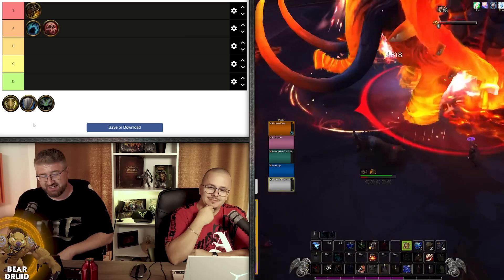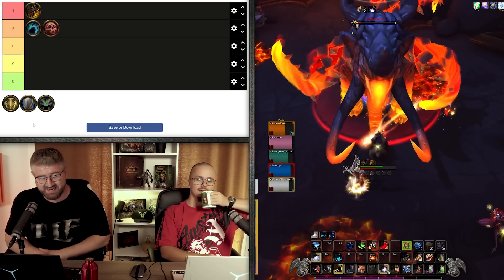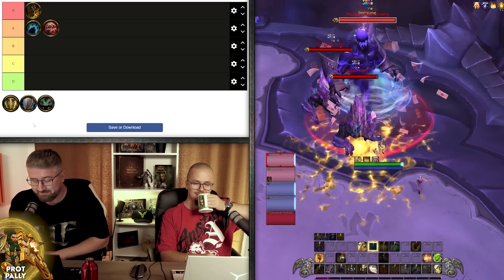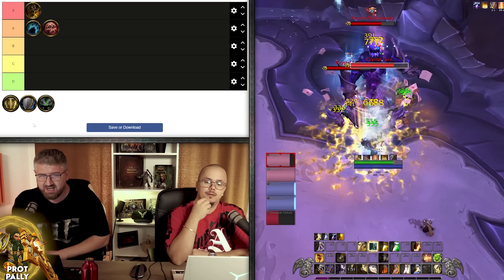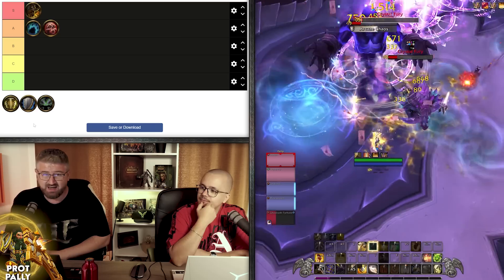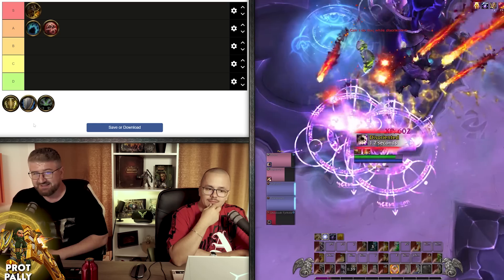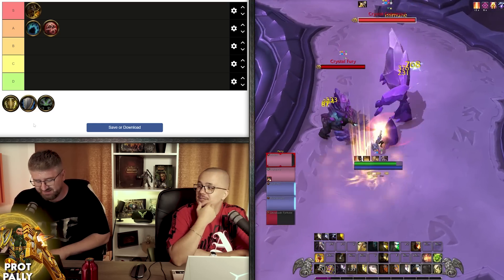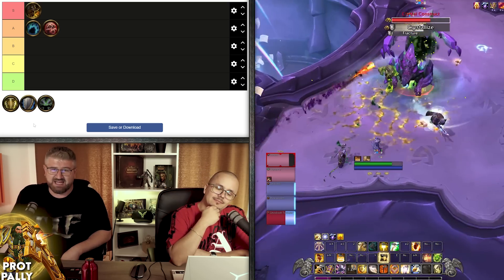Next on the list is the tank I played the most on the beta and also dabbled into recently on live again — Prot Paladin. I have to say I was kind of disappointed about Prot Paladin. It's not a similar story to Blood DK because they didn't really break the spec into pieces. However, for a lot of Prot mains, the first concern was that you no longer generate Holy Power with Avenger's Shield, which is a bit of a shame — that was a bold change. In terms of playstyle, you didn't really feel that gimped by it, and you can still generate Holy Power. It just feels a little bit more slow.